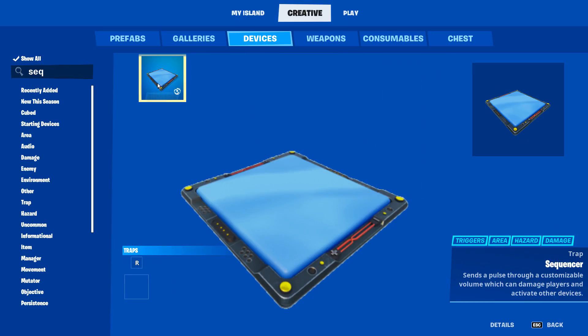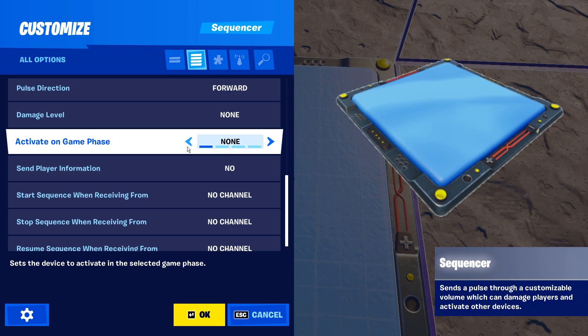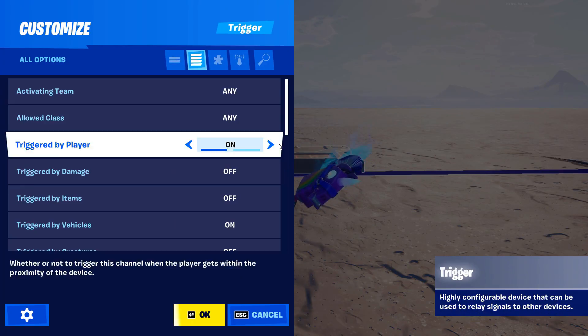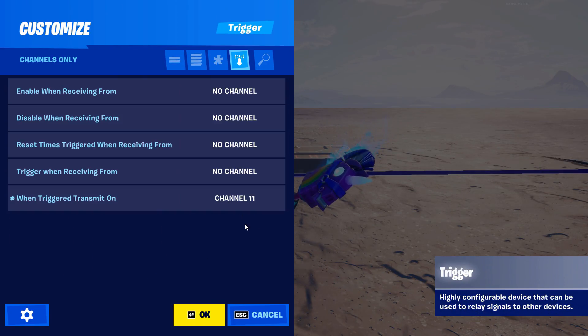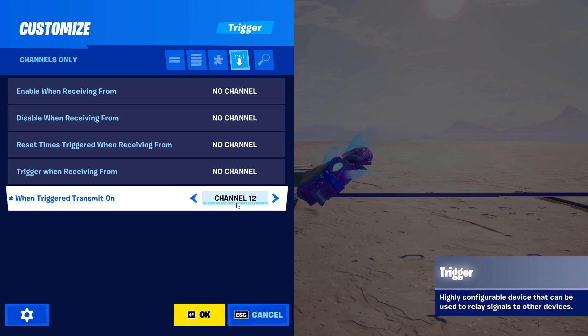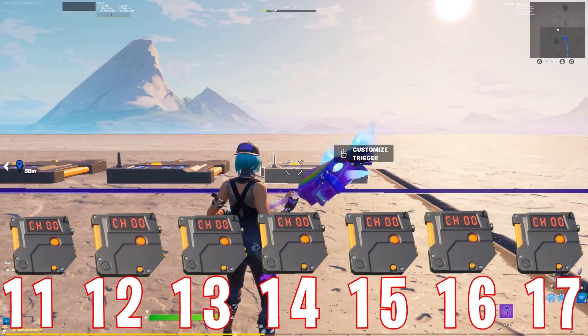The first thing we're going to need is a sequencer, and the only thing we have to do to this is set it to activate on game start. Then we just need to pull out a trigger device. For this tutorial we're going to set up one whole week's worth of daily rewards, so we're going to need 7 triggers. We're going to set these triggers up so that when triggered they transmit on channels 11 through 17 in that order.